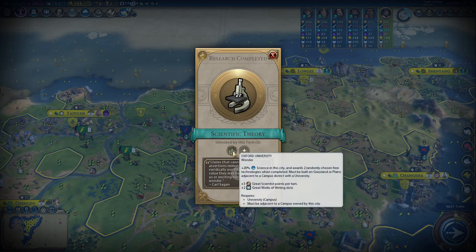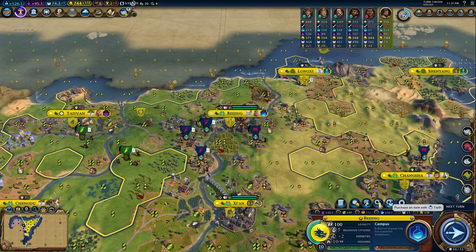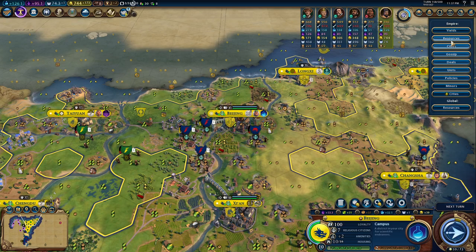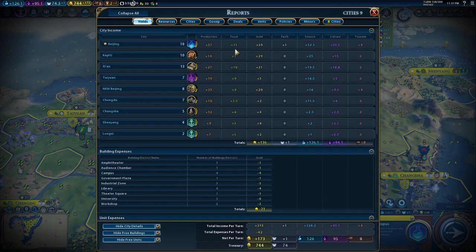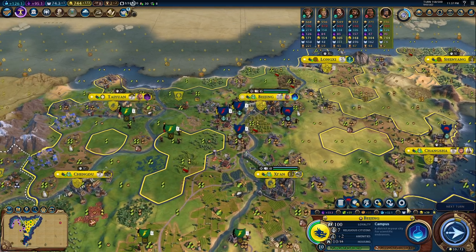Oxford University — plus 20% science in this city and worth two randomly chosen free technologies. I mean, this is absolutely something that I would like to have. In science I should do it in Beijing, and in terms of production, that's the city where I have to do that. So I need to finish this campus and then see if I can do that.